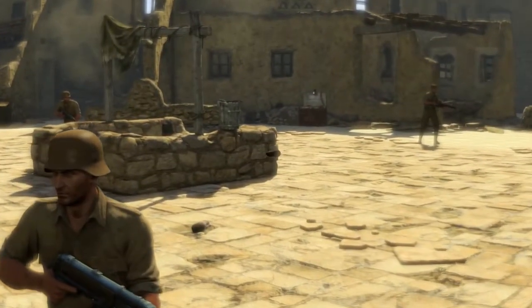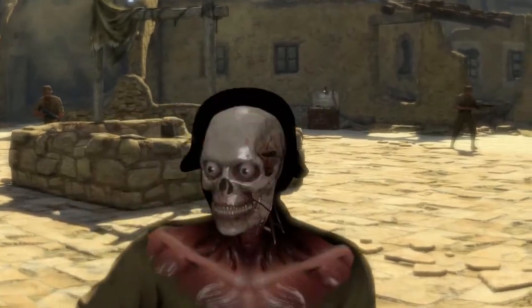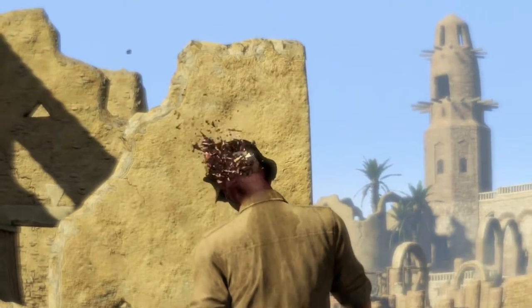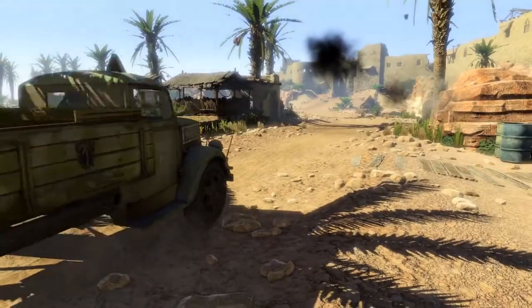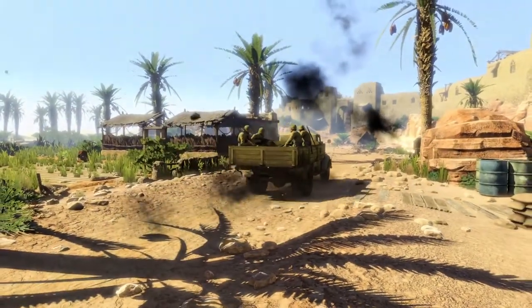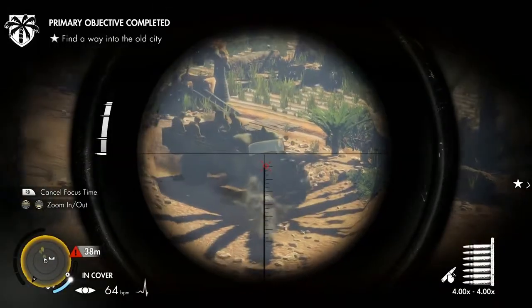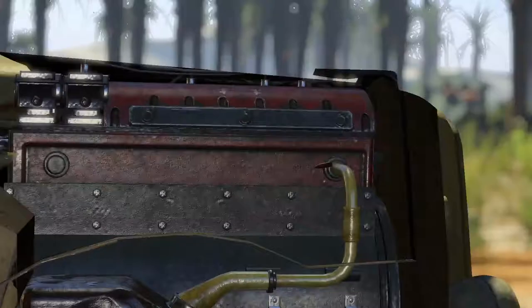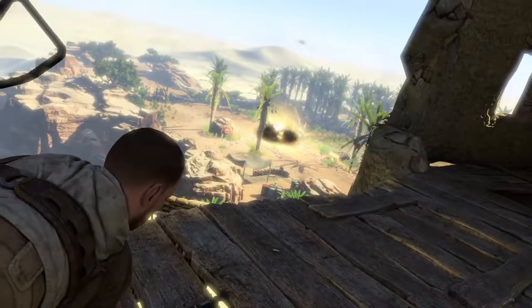See your bullet tracked by the series-acclaimed X-ray kill camera, simulating in detail the impact of a rifle shot on enemy muscle layers, organs, bones, and circulatory system. It's not just human enemies who should fear your lethal aim. Using Sniper Elite 3's multi-stage vehicle takedowns, expert snipers can pick apart mechanized foes from a distance, and watch their internal destruction rendered in incredible detail.